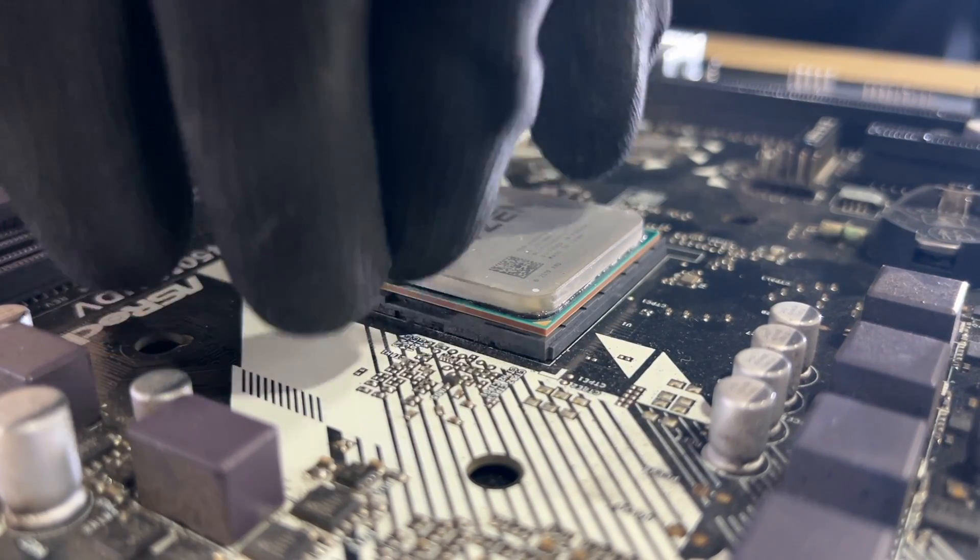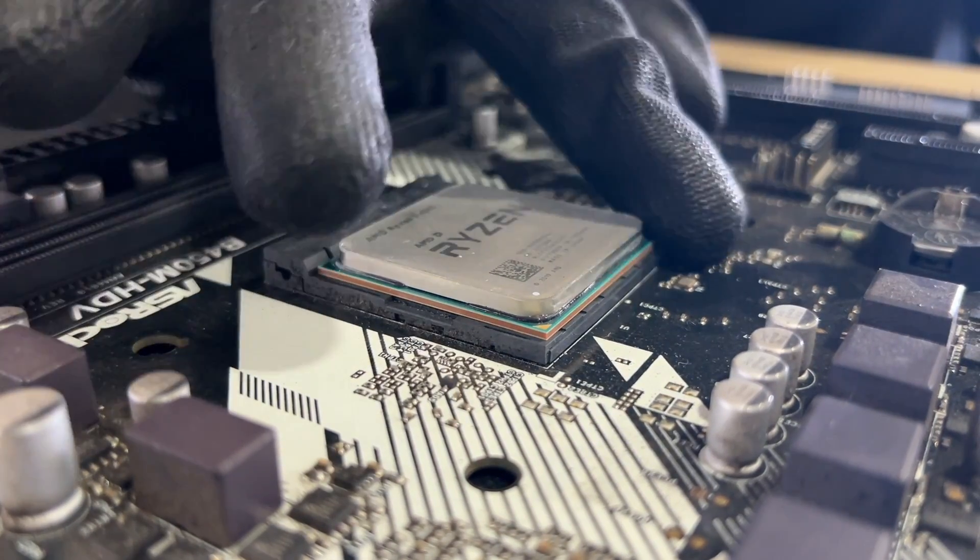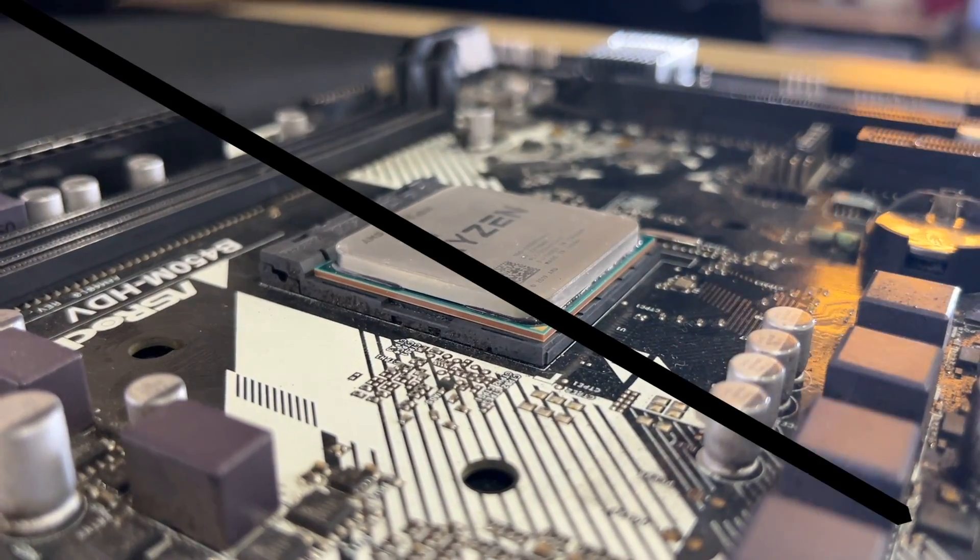You can only have one CPU per motherboard, so to scale CPU mining you need a full system — CPU, motherboard, RAM, power supply, and cooler — for each unit. However, compared to graphics cards, the individual components are considerably cheaper, which is an advantage.